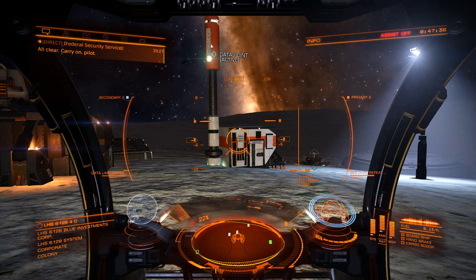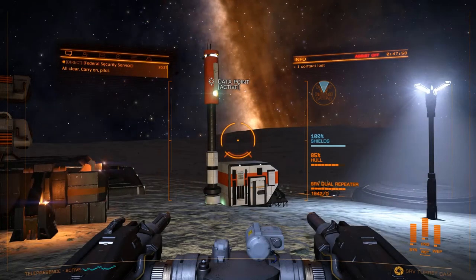Welcome back to another edition of 'Duh Moments in Space.' This one got me. So I finally started playing the Horizon content, and they want you to land on planets and collect these data point information. I looked online and basically it said you needed your reticle to be pretty straight on to the data point.